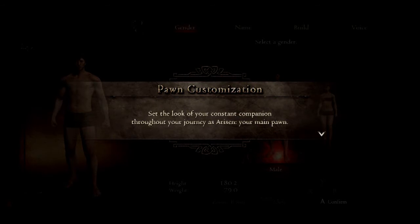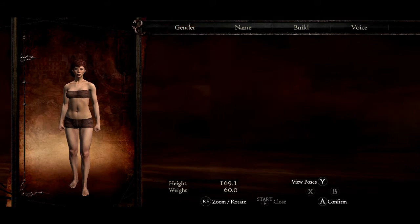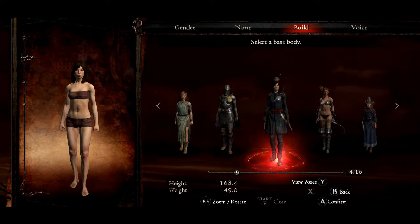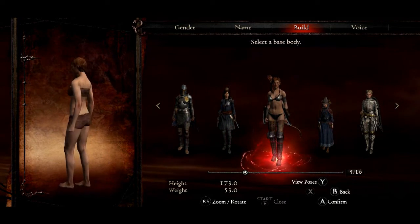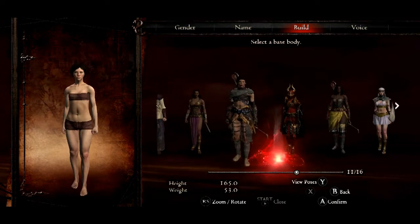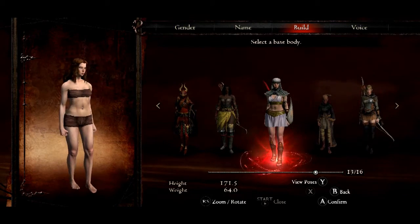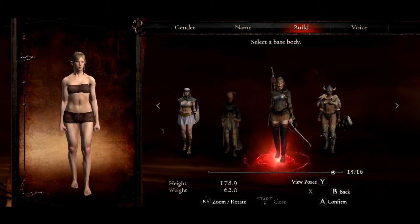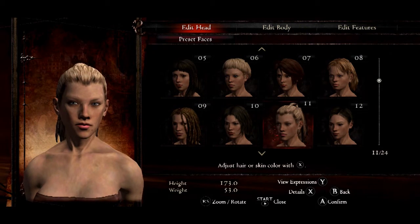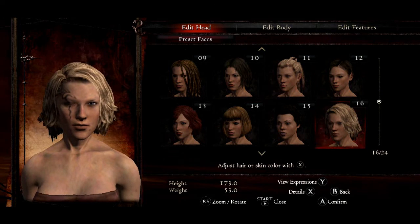Another cool quirk is being able to change your posture and stance, which you just don't see in games nowadays, and it really adds that extra bit of detail to your character. Then once you've done all this, you can go and create your pawn — your standard companion who's with you throughout the entire game. Which I think is awesome. Basically, everybody loves Lydia from Skyrim, right? You can create your own version — the person you want to see with you your entire quest, make them look however you want, act however you want. You can basically have your own personalised companion and even call them Lydia if you want.